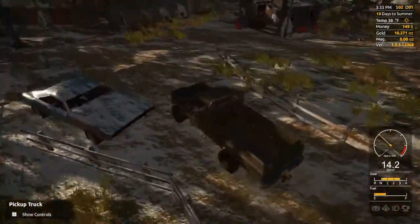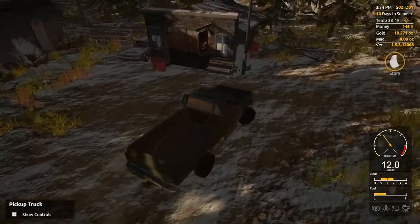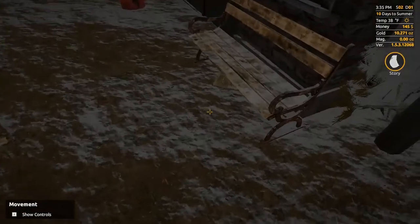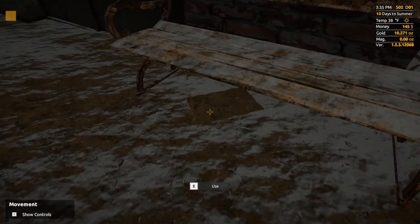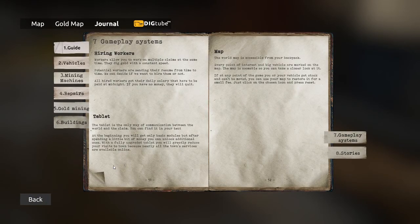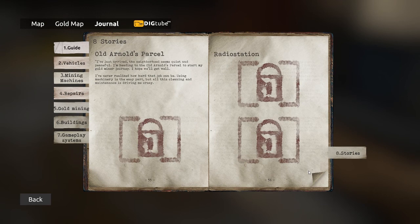We'll carefully loop our truck into the blacksmith parking lot. And it looks like they have a story as well — right under the bench. Old Arnold's blacksmith: 'Dehiru, grab the hammer and come over here. Could you hurry? This iron is very hot. Dehiru was the first and only blacksmith's apprentice in the last ten years. There were many reasons for that. One of them was the fact that the blacksmith was crazy. Secondly, it's not the most profitable business in the area.'